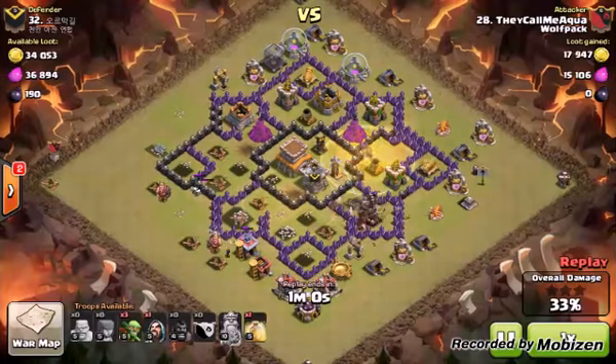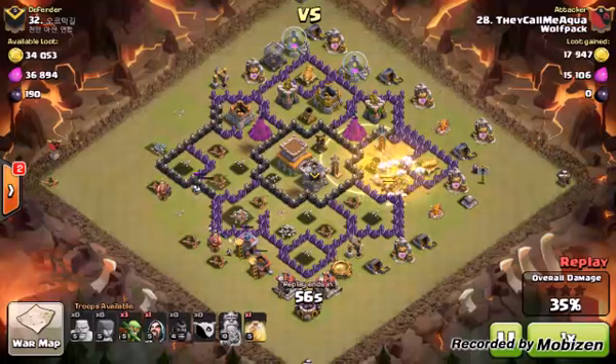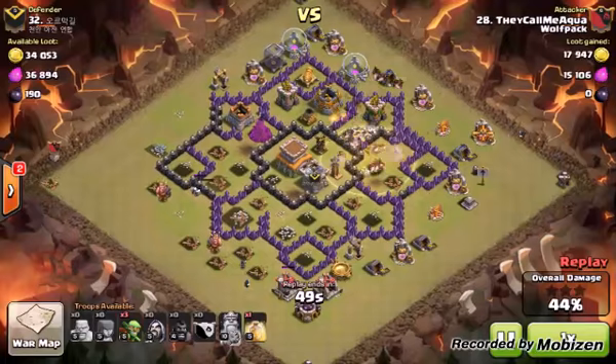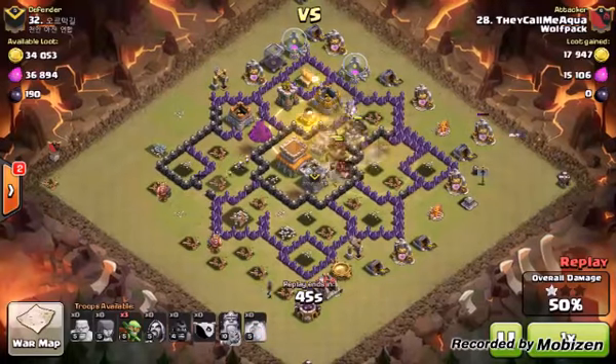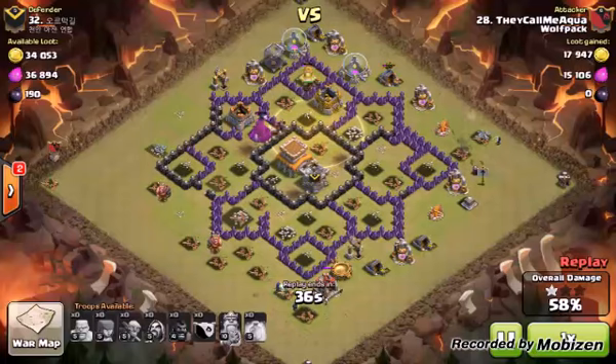I'll pause on the second heal. They just took that first defense down — look at what that heal covers: the archer tower, the cannon on the right, the mortar, both teslas, the wizard tower, the archer tower on top, and the air defense in the core — that's actually eight defenses. The only issue is I dropped it a little early so it runs out, but if I'd waited it would have tanked for that whole area. I drop cleanup wizards around the edges. Last heal spell — that's wrecked. A bunch of hogs left over.